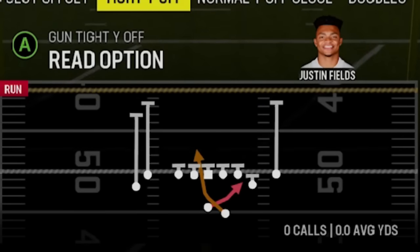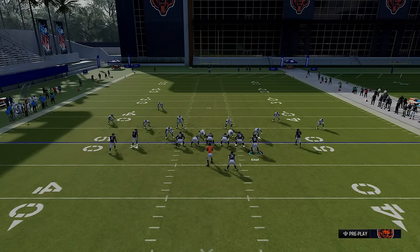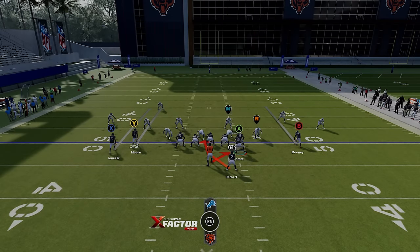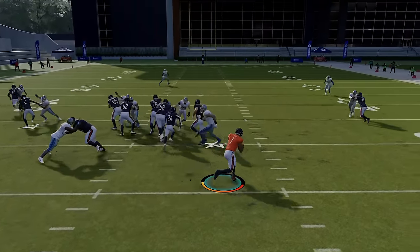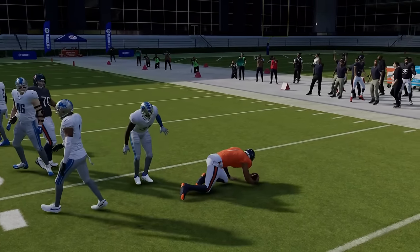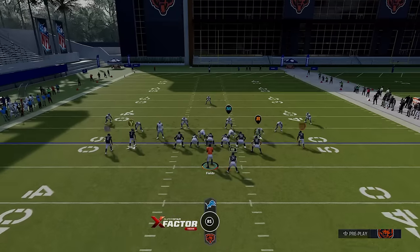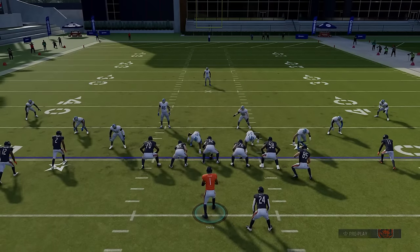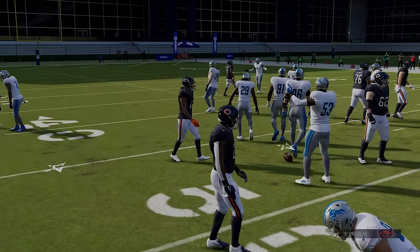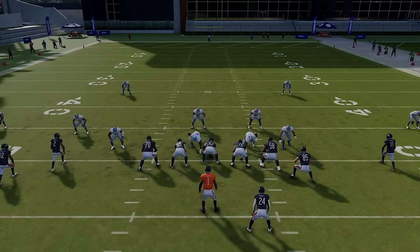You also have the Read Option. If your opponent forgets to set that, you can pick it and use it instead — it can really take the place of the Inside Zone. You can make the same motion across if you want to treat it like an inside zone, or watch the read defender: if he crashes down, you keep it with the quarterback for big carries with a guy like Justin Fields. If he stays home, hold A and hand it off. Most people will set that in coaching adjustments, but a lot don't, so use it if you have a mobile QB.